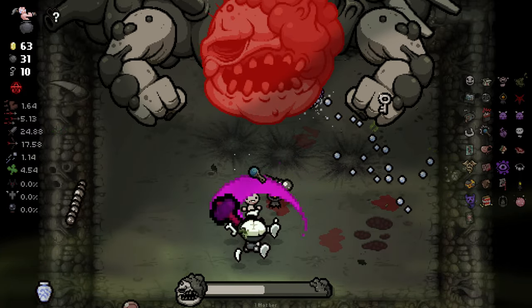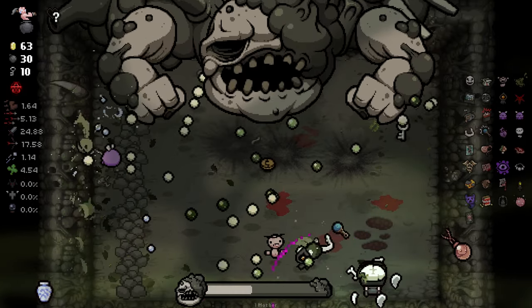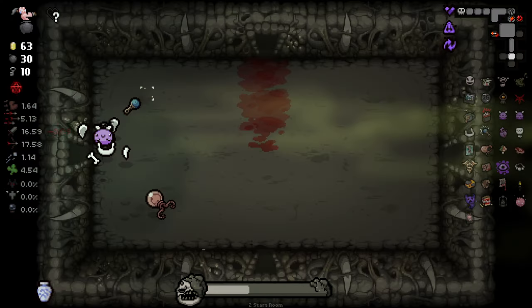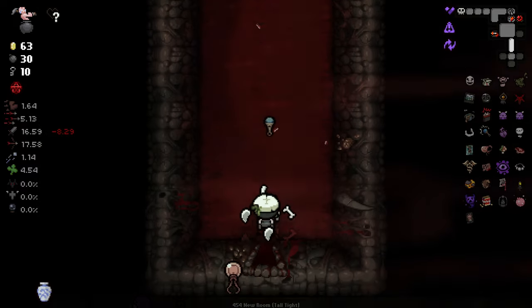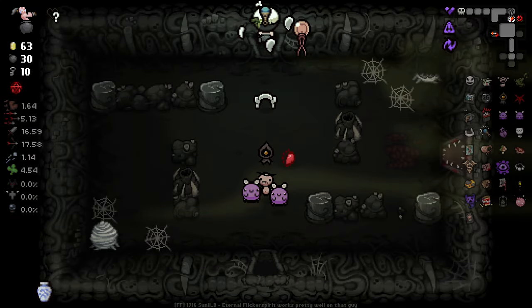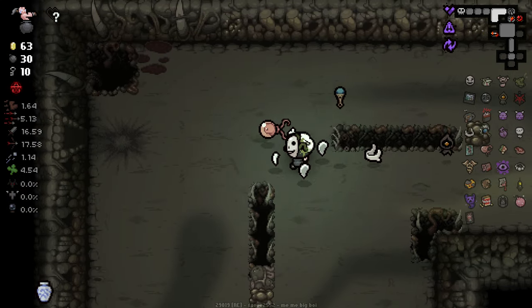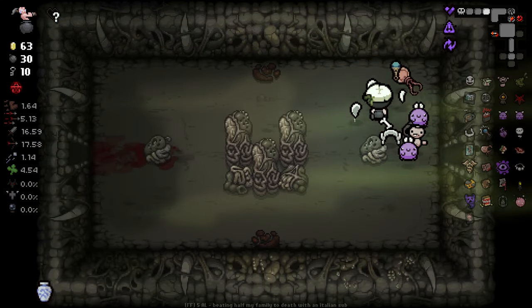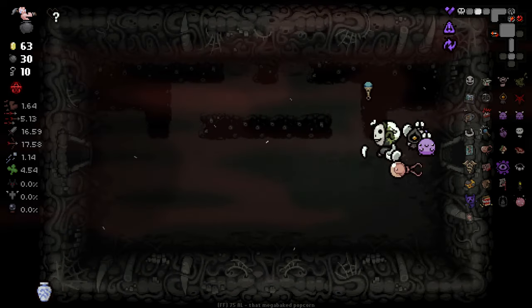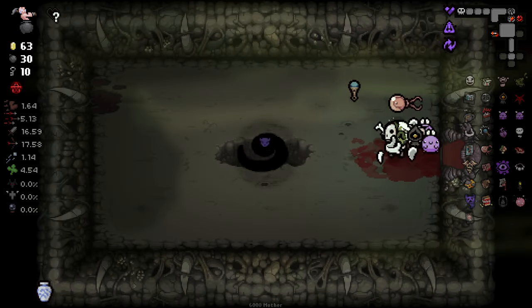Why are they curling around so much? Those attacks don't normally go so crazy. This first phase is going to be a nightmare. That attack properly corners you — really hard to avoid sometimes. Got to remember as well, I'm using bombs — if I get teleported out, they do permanently get depleted, I don't get them back.